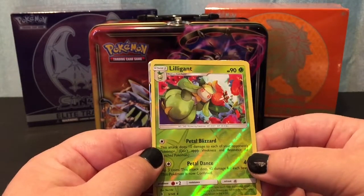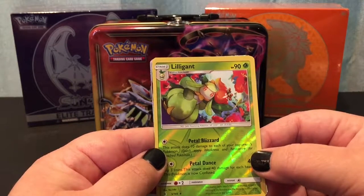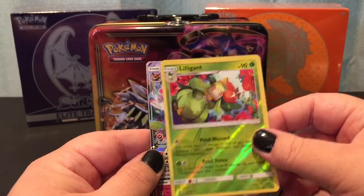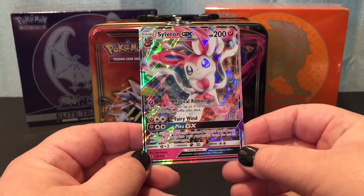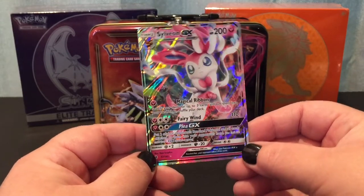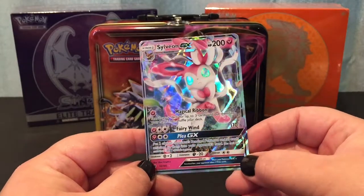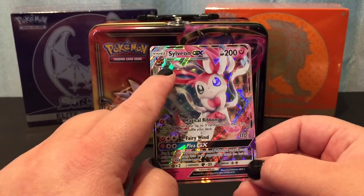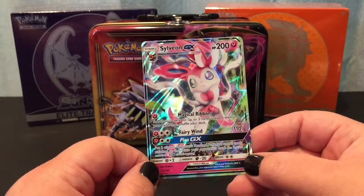And then awesome — we have a reverse holo rare Lilligant. There's a street sweeper going by — welcome to my neighborhood! And then oh look at this, you guys — a full holographic GX Sylveon! I've never seen this before, but obviously it's an evolution of Eevee. Super cute, super adorable fairy-type Eevee evolution. I'm really excited about that.